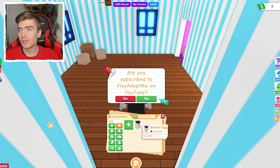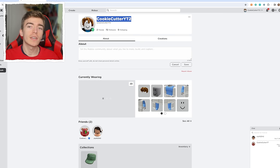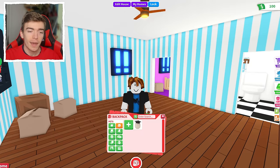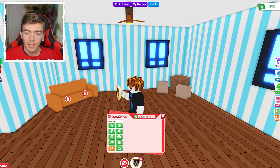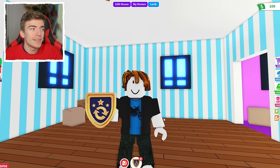This account has absolutely nothing - zero bucks, the starter egg, and literally nothing on it whatsoever. This account is called Cookie Cutter YouTube 2. Adopt Me does these advent calendars and day 25 is always a pet. I have a feeling I must have made this account to get something and then trade it to myself. On day 25 of the advent calendar you get a free pet, so I'd simply collect it on all of my alt accounts and then trade it to myself.